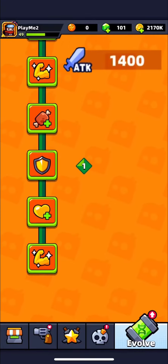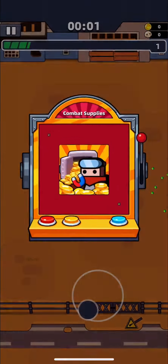To pass this chapter, you will need around 1400 attack. It will be enough to survive all fights with zombies with the right skills, of course.